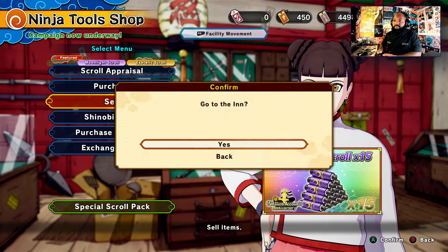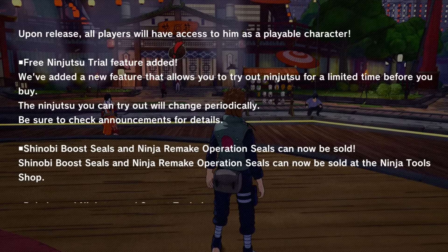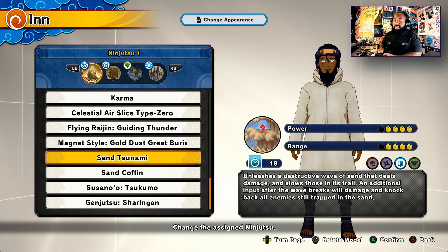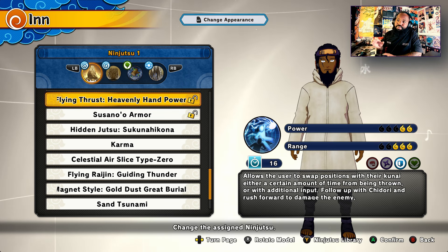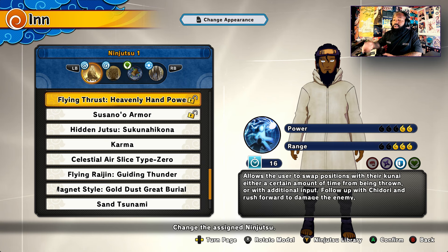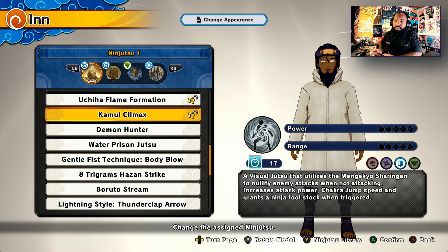What I think broke it is this new feature they added with the patch: you can now do ninjutsu trials. I don't think this has always been on the jutsus, but when you come over here to defense jutsus, you can notice right here — Susano armor and Heavily Hand Power Flying Thunder — this is what you get from the Sasuke DLC, the Final Battle Sasuke. It has this little lock next to it. I'm thinking this is the first jutsu they're going to allow for the ninjutsu trial, and I'm guessing this might possibly have something to do with what broke the game.